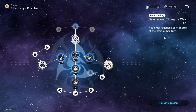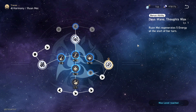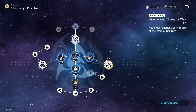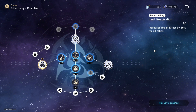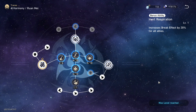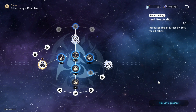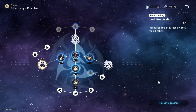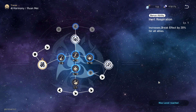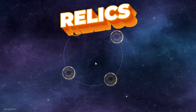Her passive ability: Ruan Mei regenerates 5 energy at the start of her turn. This ability also increases break effect by 20% for all allies — it counts for party members only, not for herself.